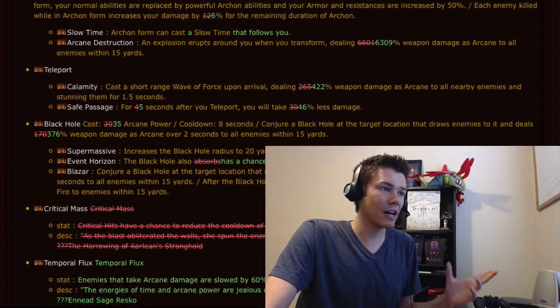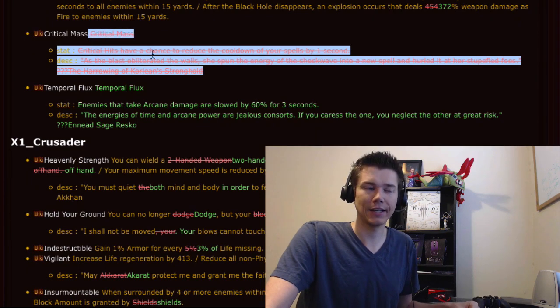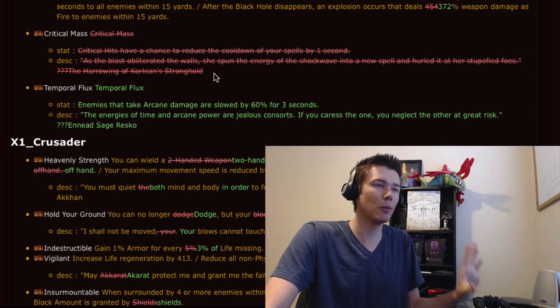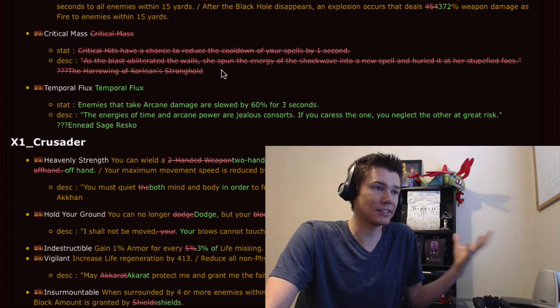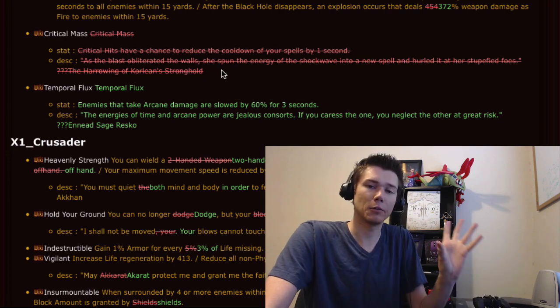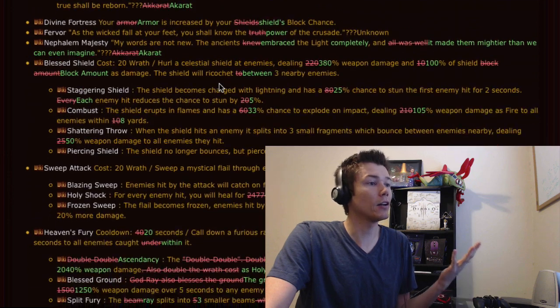On the wizard, we kind of saw this coming: it looks like critical mass is dead. Again, this is just the test realm — all of this is subject to change. But I think most of us kind of assumed they're going to have to get rid of critical mass. The passive right now is just disabled — it looks like they haven't decided what they're doing with it yet, whether they're going to change it or replace it. On PTR it looks like it's doing nothing.